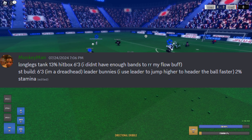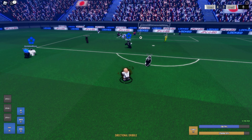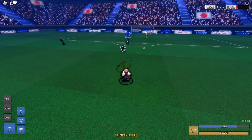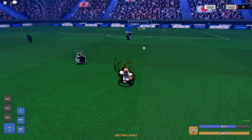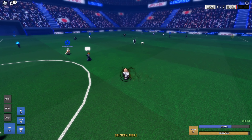Then we got Monkey Man rocking long legs, tank, 13% hitbox, 6'3 — he says he doesn't have enough bands to re-roll his flow buff. His striker build is 6'3, dreadhead, leader, bunnies. Yeah buddy — retire.